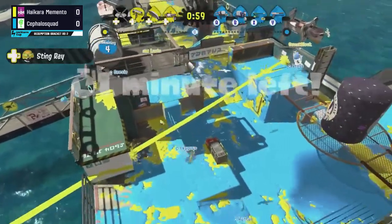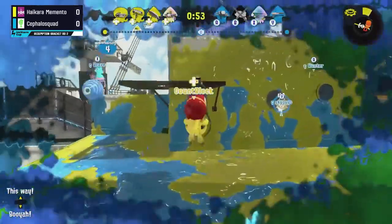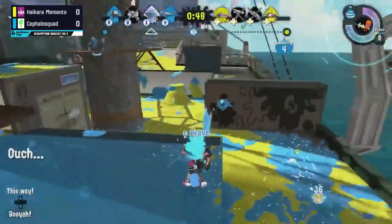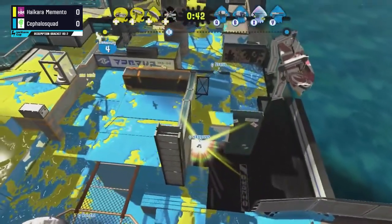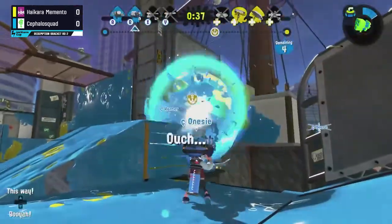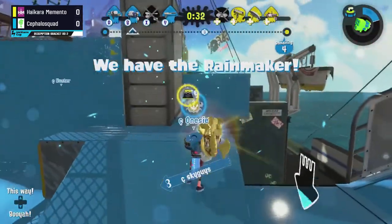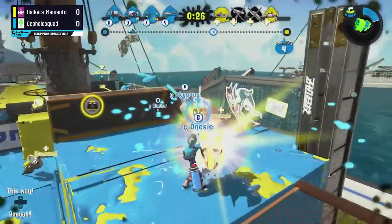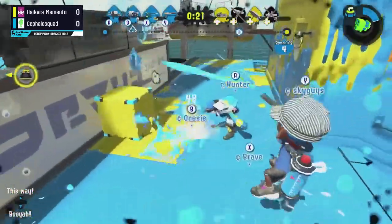With the lead as close as it is, the Clash Blaster is not really a weapon you'd consider for a lot of patience — usually you just want to rush the enemy team and get as many indirects or directs as you can. But a lot of great patience there by Onesie in that left-hand side court, building up that Tenta Missile and trying to use it. Unfortunately Sky Guys jumps and won't be able to extend that lead at all yet, as Onesie will have to pick up the slack. Thankfully for them, Hikara Memento was also down a couple members, so Cephalo Squad is able to get this Rainmaker back.